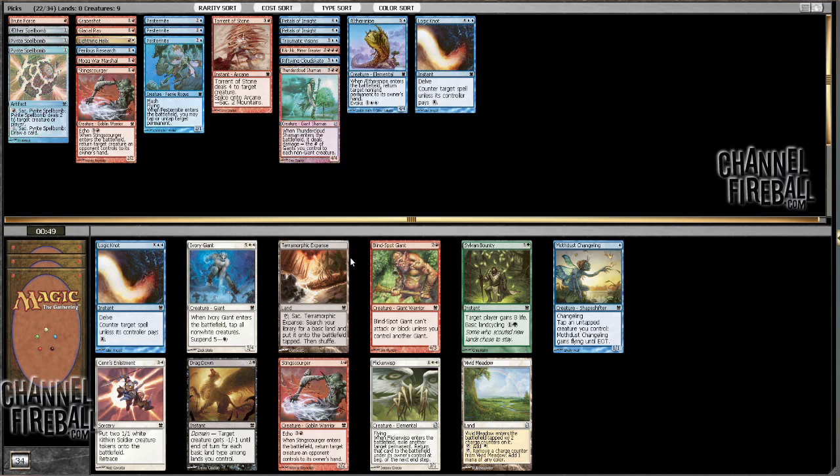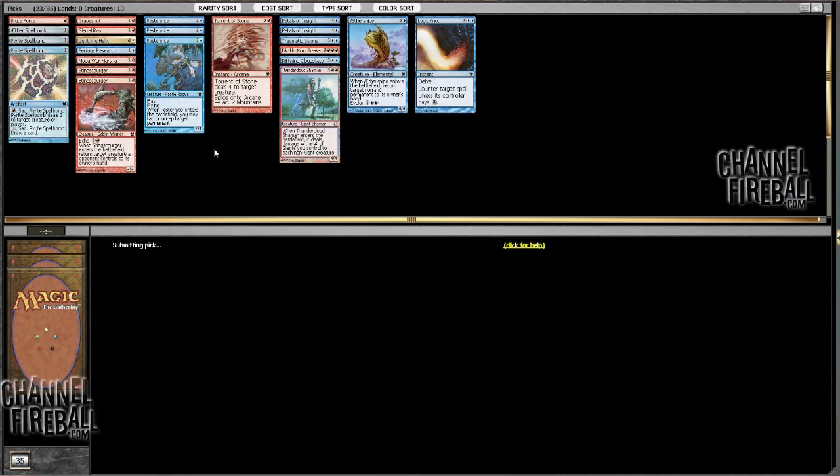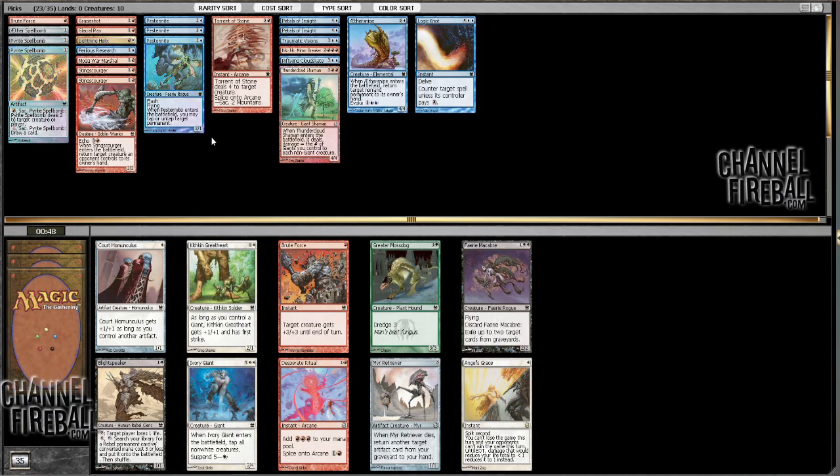I don't think I need the Terramorphic, or the Vivid Meadow. I guess the Vivid Meadow is probably better, but I think another Sting Scourger is pretty good. Moth Dust Changeling is also worth considering. There's now a Brute Force, but also a Desperate Ritual, which could be decent. I've got a Glacial Ray and not a whole lot else — I mean, a Grapeshot. I guess it helps Ritual out Kiki-Jiki.